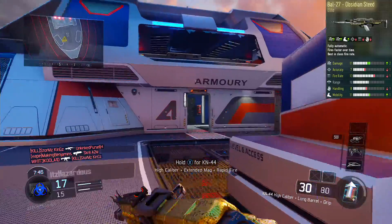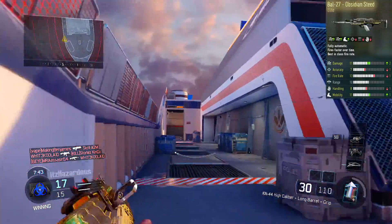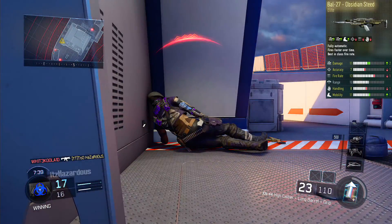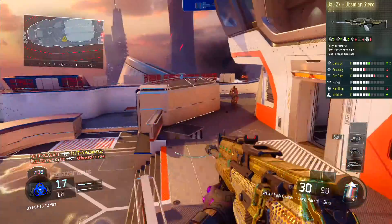Moving down to fire rate: the Steed has a 13 fire rate and the KN-44 has 15. There's nothing we can do about that — we're just gonna have to deal with the weapon having a slightly faster fire rate. But I don't think that's bad at all; in fact, it's better because the weapon will perform better.